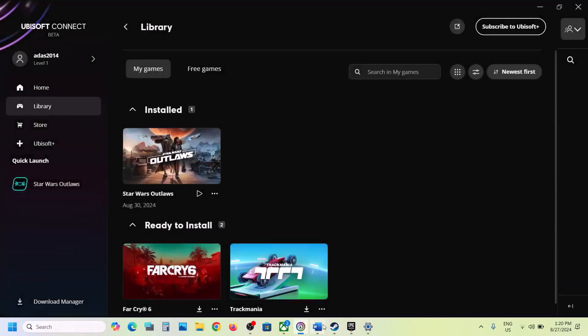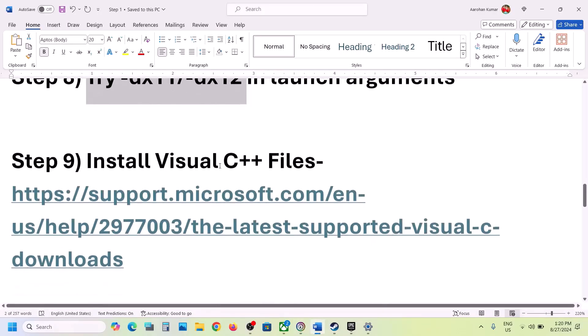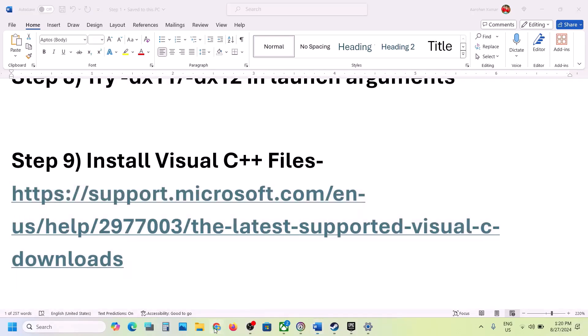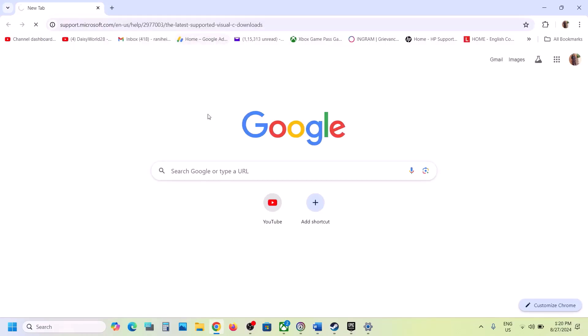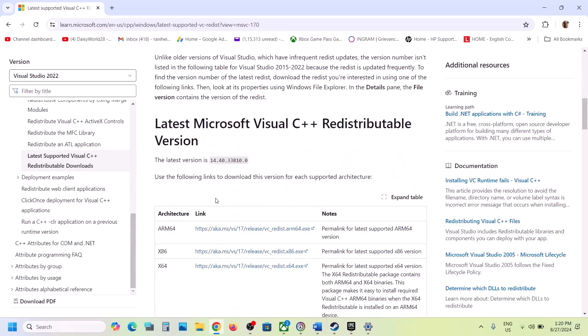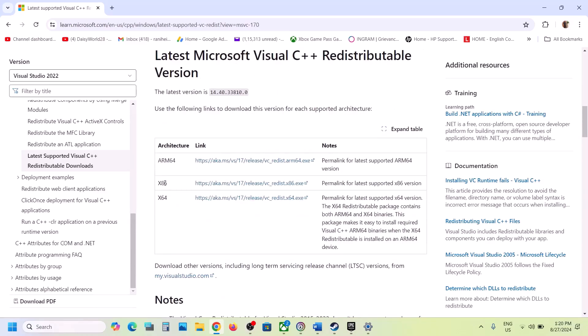If that's still not working, remove the launch argument, save it, and follow the next step. The next step is to install the Visual C++ redistributable. Copy the link provided in the video description and open it in a browser — it will take you to the Microsoft website.